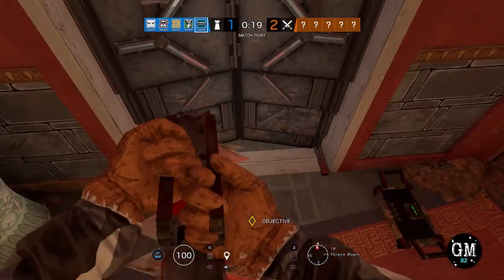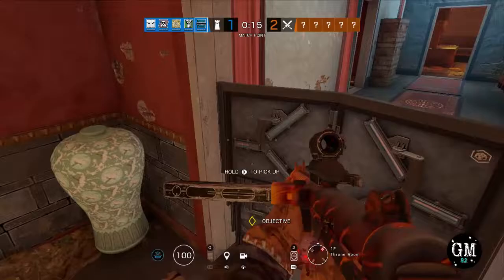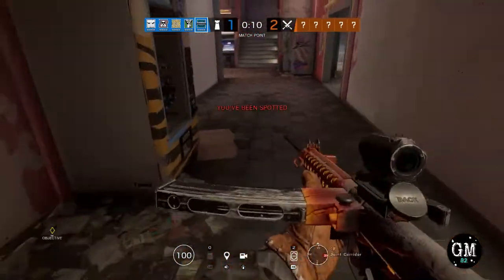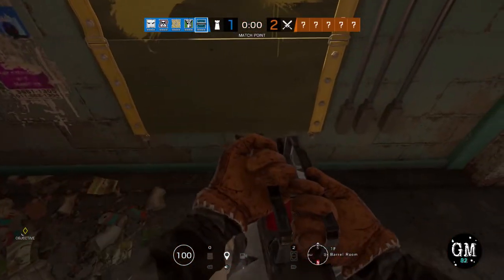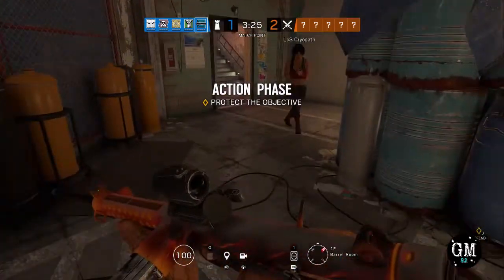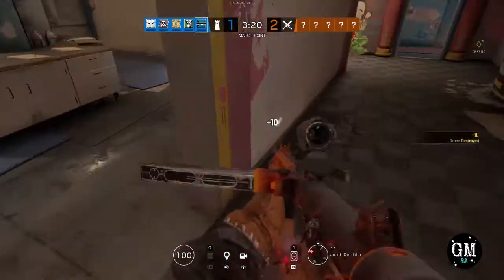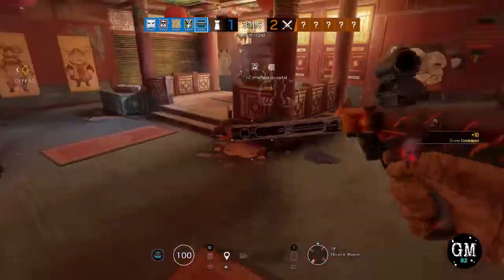My number one golden rule when it comes to Rainbow Six Siege is the 80-20 rule. Humans are creatures of habit — use it against them. If you pay attention in that first round, whether it's your first attacking round or your first defense round, see what the enemy team is doing. Where are they entering the building? What operators are they picking? Are they spawn peeking? You can figure all of this out usually in the first round, and odds are the next round they're going to do it again — except you can use it against them.